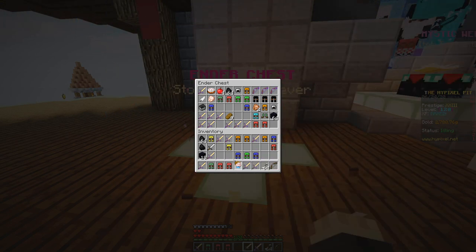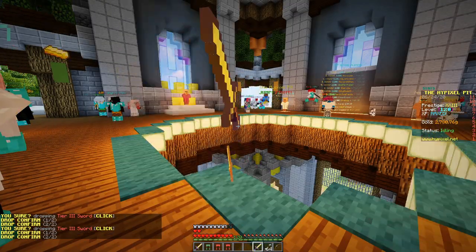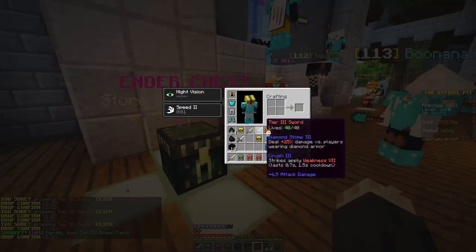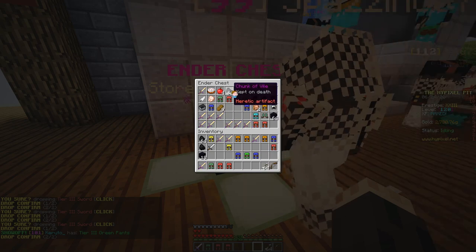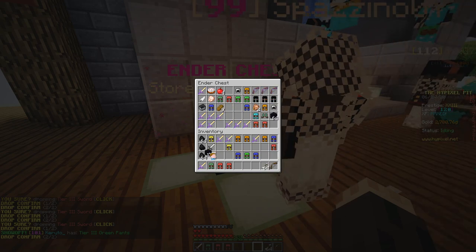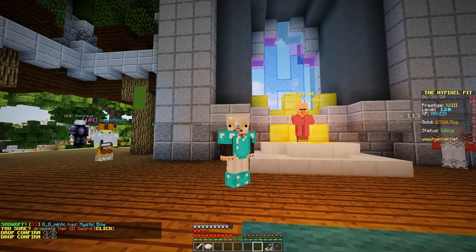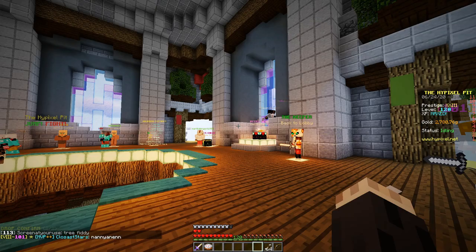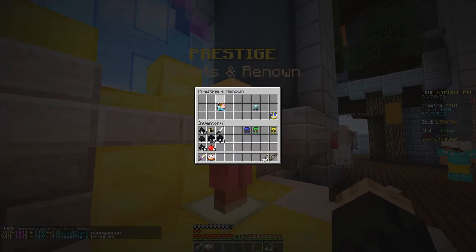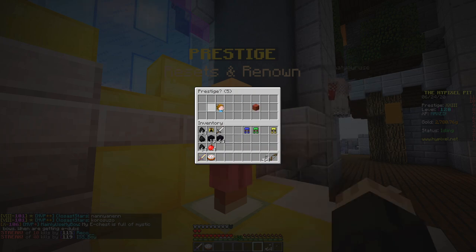I'll throw everything away. There we go. I hope that wasn't anything important. I'll sort everything out — I couldn't fit everything into my inner chest but I'm fine. I'm gonna prestige with 2000 gold left. Did everything — 3100 next prestige.